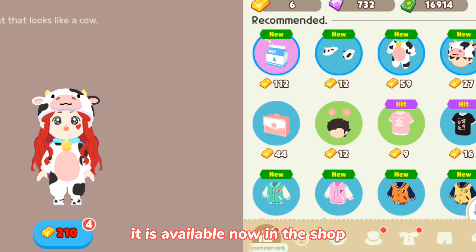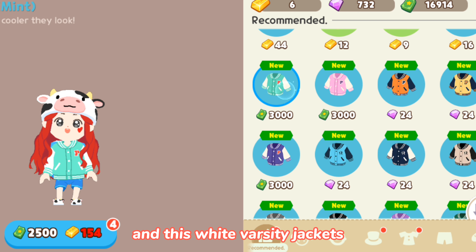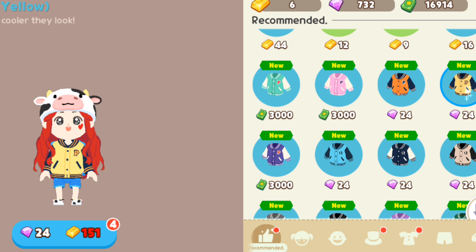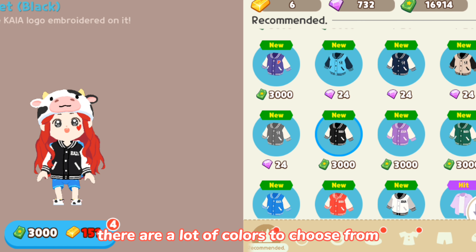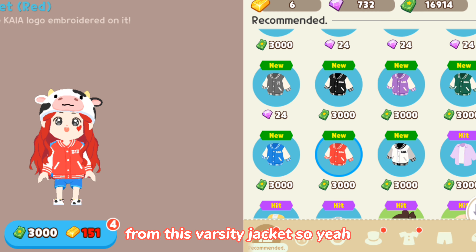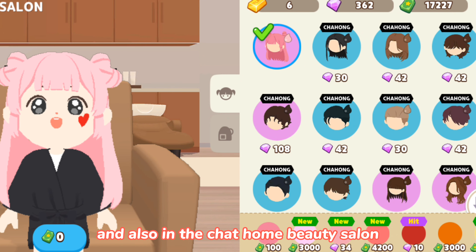For this update there are also new costumes in the shop. This is a fresh carton of milk, and this cow costume is available now in the shop. These varsity jackets come in different colors — there are a lot of colors to choose from.